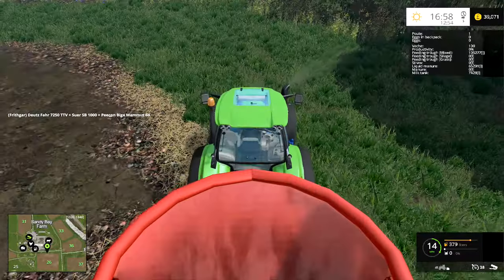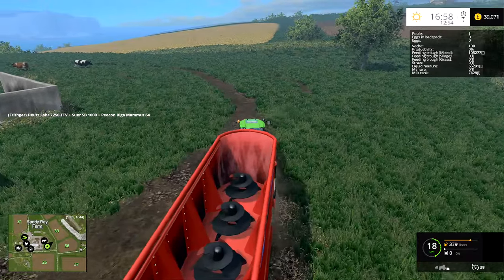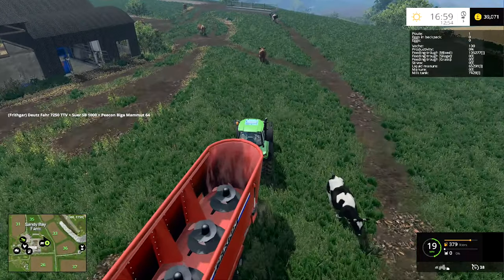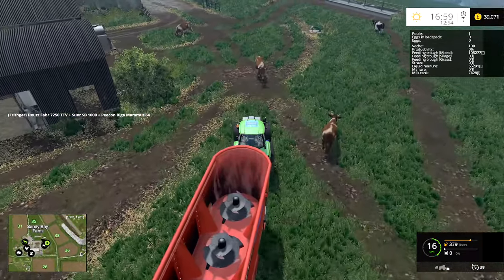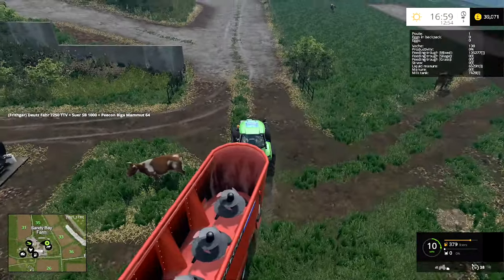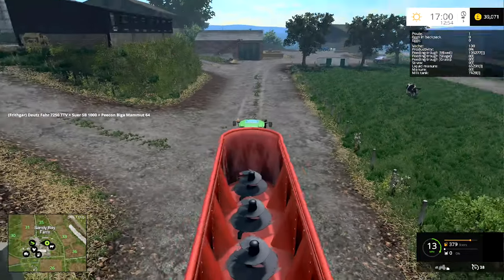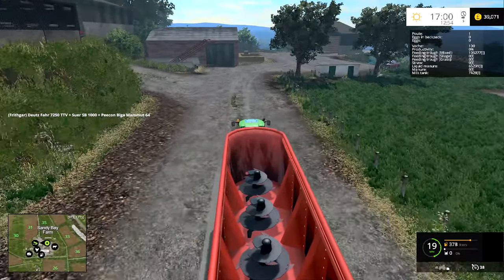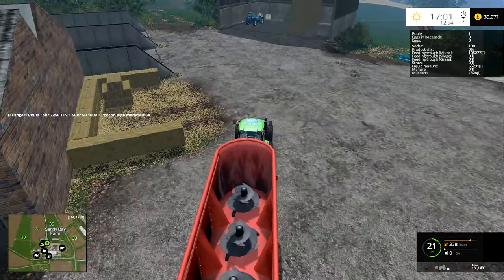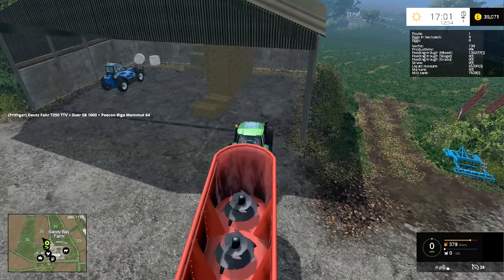That should be enough to see them through most of the rest of the series. We'll probably have to do a little bit more. So we're going to go and get some straw. I've got the direct drill on the warrior ready to go. We have an electric fence here that we can drive over — I set it up carefully so you can drive over it. I'll put ten bales of straw in, which will be forty thousand litres.